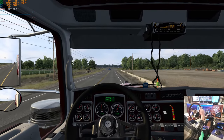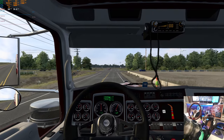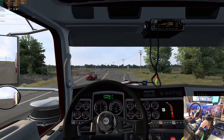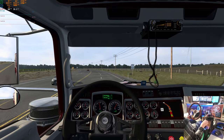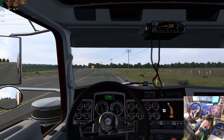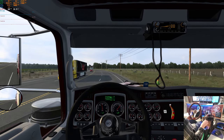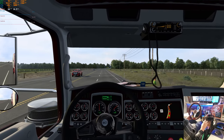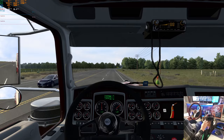There we go — T680 pulling the right trailer with the right paint job on it, finally. So maybe I've got to wind it up a little more, not drive it like the DD60 or the 3406B, which is really low revving.